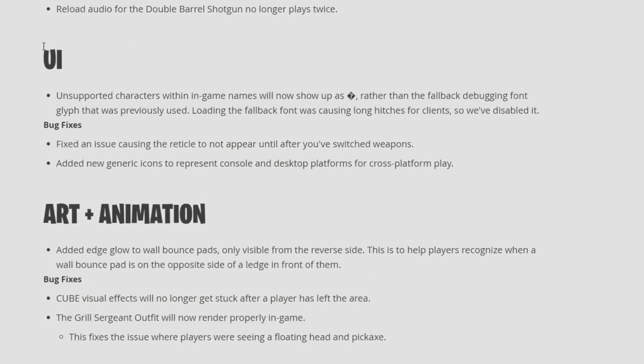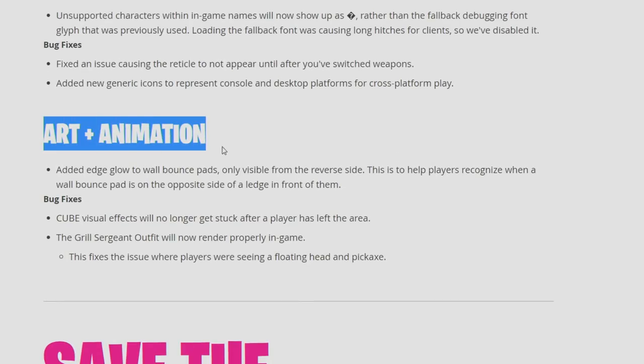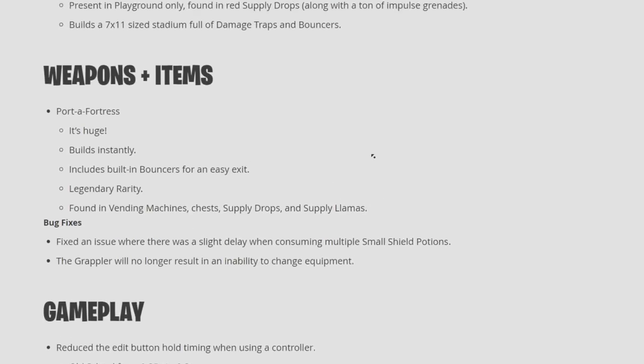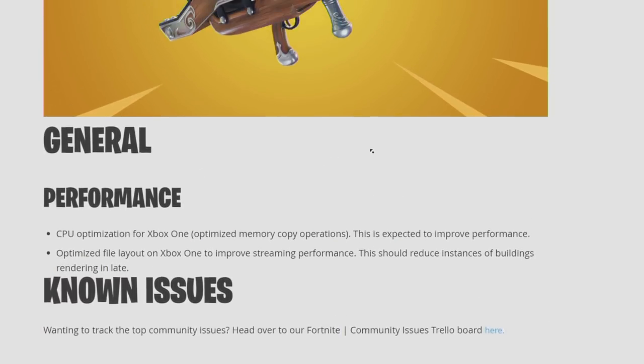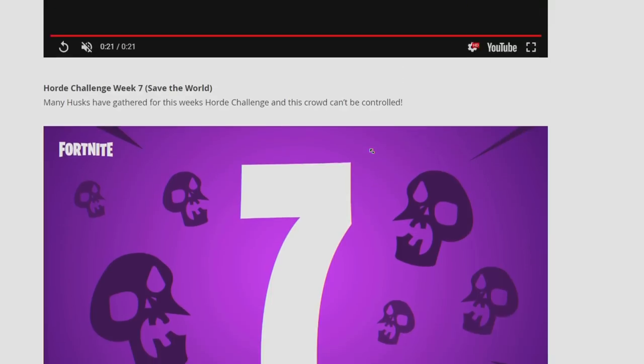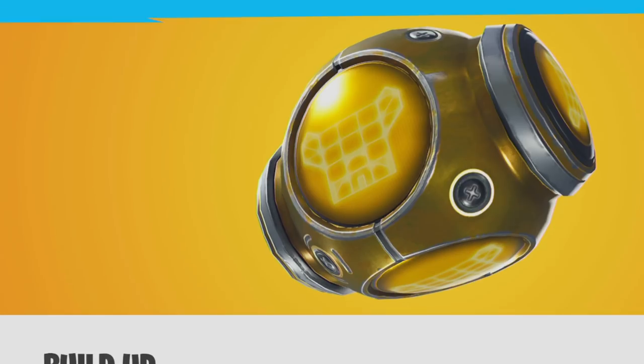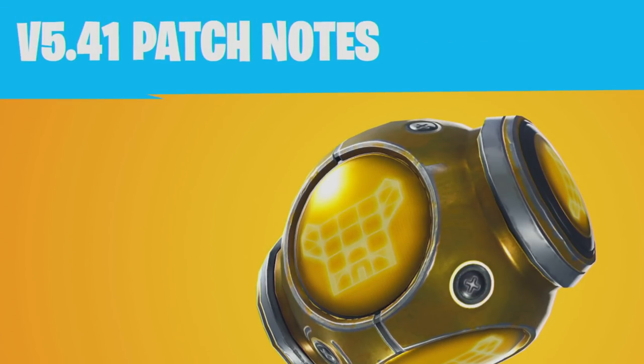Audio bug — fixed. UI bugs — fixed. Art and animation — nothing too crazy here. These are the Fortnite Battle Royale patch notes. I'm happy, there are some good changes, the new items are in. I'm ready to kick some butt. Servers are down right now, we'll see what happens when it comes up. Thank you guys so very much for checking out this video. It's a super short and simple one. I shall catch you guys in the next one. Don't forget to subscribe for more Fortnite news and content. Peace, boys.